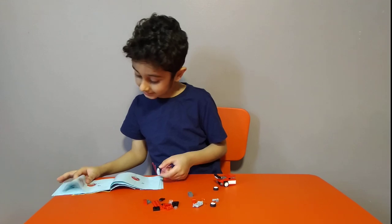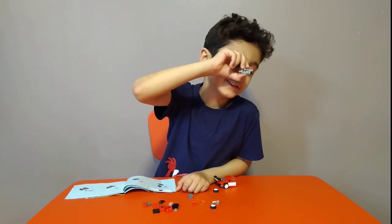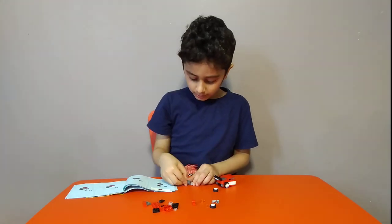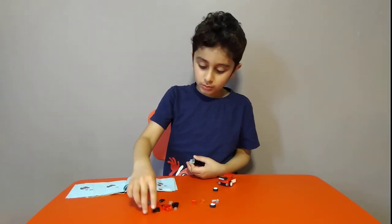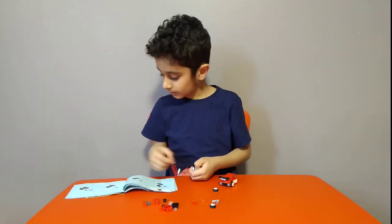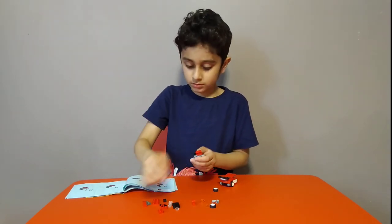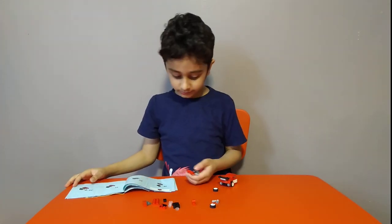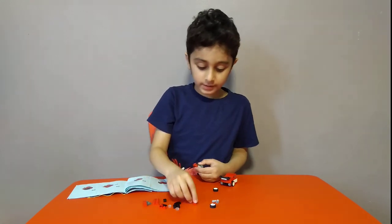Before we finish, get one of these then attach it on like this. Now we're nearly finished. Then get one of these pieces where you put the tires on. Then get one of these blocks with a hole through it — maybe like a plus sign. Then get one of these flat blocks, put it on. Then get two of these, then get two of these square light pieces, but they're not for the headlights — something else is for the headlights. Then get one of these, then get two of these.